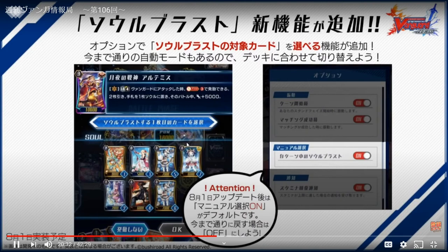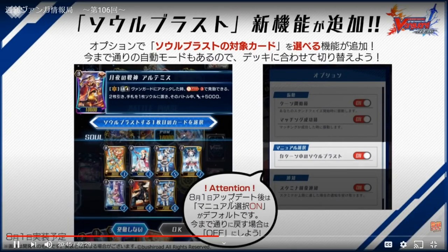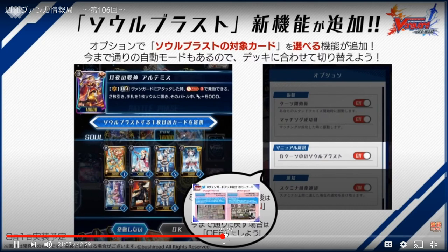Hopefully they also add selective counter blast because Angel Feathers have a small problem — you want to counter blast your PGs that you want to use as no-shield, then add those back to your hand as counter charges, which is really what you want when playing Angel Feathers. That's it for the Vanguard Zero update.